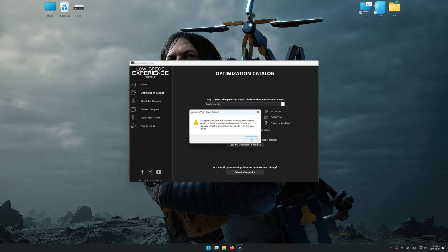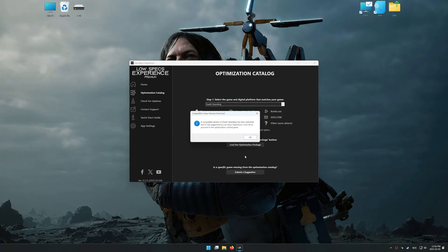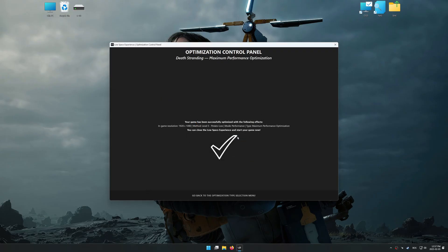Low Specs Experience should automatically detect the game version installed on your system. If it does not, you will be asked to manually select the game installation directory. Press OK and the optimization control panel will load. Once loaded, select the desired optimization presets and the in-game resolution. It is best to experiment by testing them to see what works best for you and your system. Then press the execute optimization button and start your game.